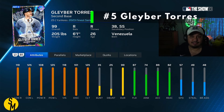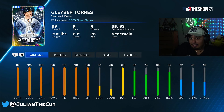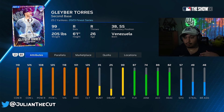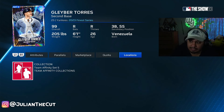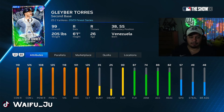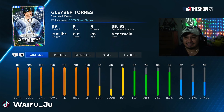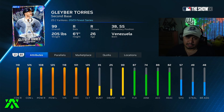At number 5, we have a teammate of Matt Carpenter: Gleyber Torres, 99 Finest. This is a collection reward and is essentially Matt Carpenter just righty — although I think he has a better swing, he's a better fielder, and the hitting stats are overall a little bit better than Carpenter. They're next to each other out of preference if you want a lefty or a righty. He does have at least 2 quirks. 57 speed is probably the lowest on the entire list, which hurts Gleyber a little bit. But this is probably the singular best right-handed non-switch-hitting 2nd baseman in the game. He gets Durability squad and Shortstop team. He's number 5.